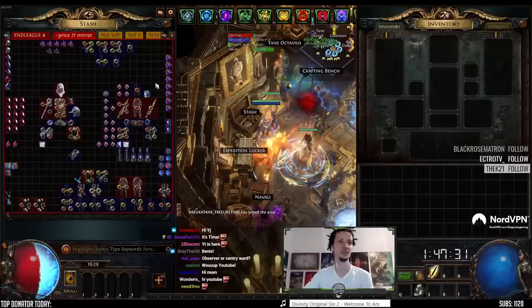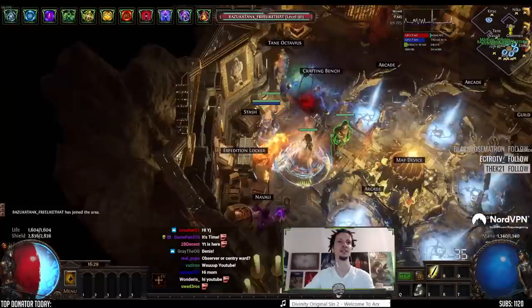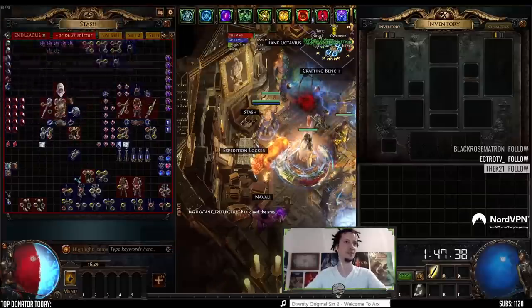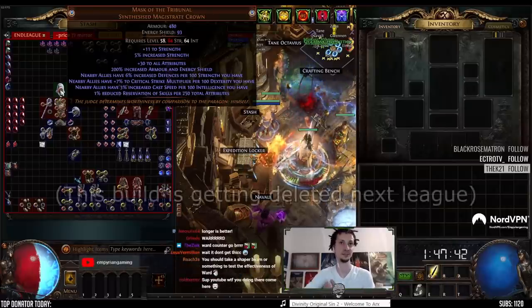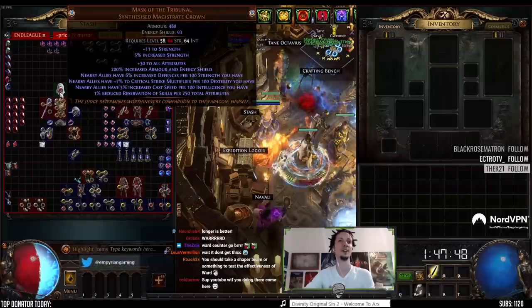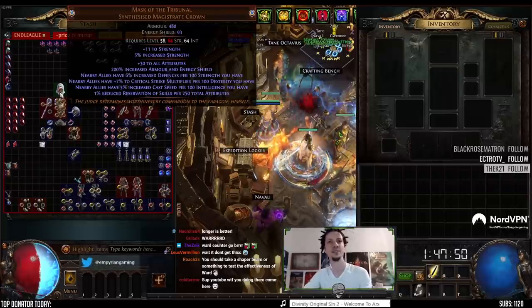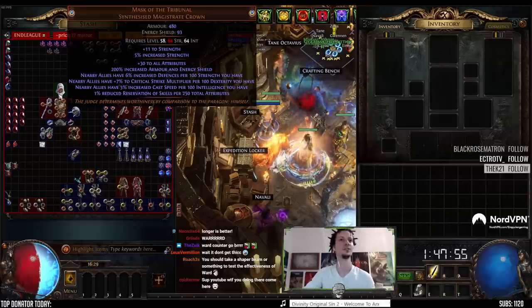We have three characters for this: the wards character, which is me, a level 100 Scion, and a Strength support you've seen a million times before. It's a Mask of the Tribunal-based Strength support character with six thousand five hundred strength.